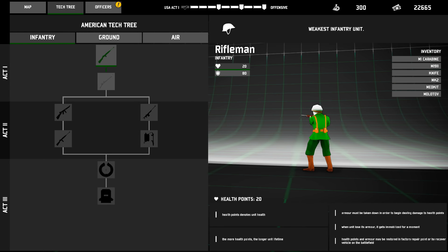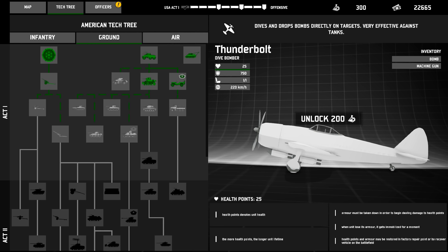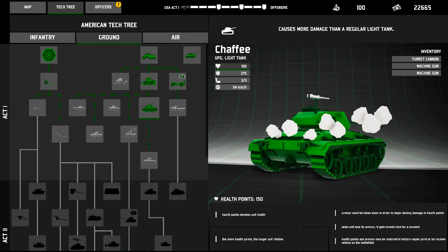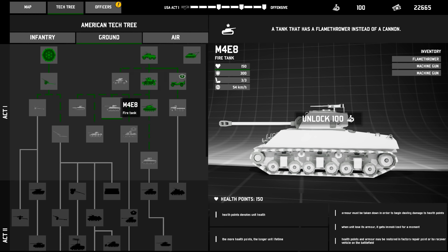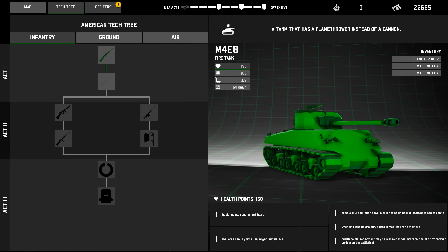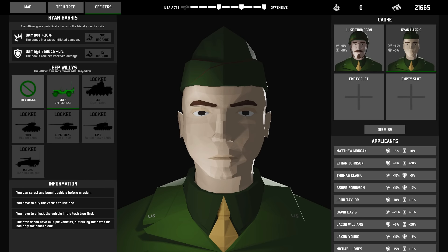In terms of the tech tree, we can end up unlocking some stuff here. The Thunderbolt — I like the planes, man, but we should probably go for a tank. Oh, the Chaffee is my favorite World War II tank! We're going for the Chaffee, baby! M24 Chaffee. Love it. We can get this transport truck and what is this — M4E8, a fire tank? Sure. I think we should probably focus on tanks. Obviously that's the main point of this game — tanks. Infantry and air base are just helpers. We still maintain our officers, which is excellent. Oh, we can actually upgrade them, which is cool. And we can also get them jeeps and stuff. Get the boys jeeps! We'll stick with our two officers for now.